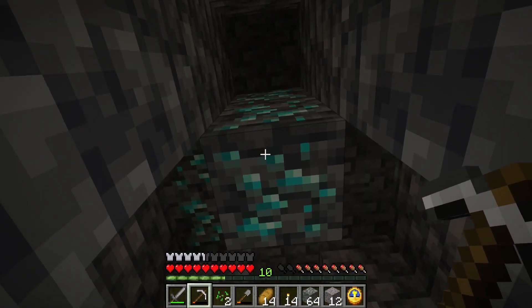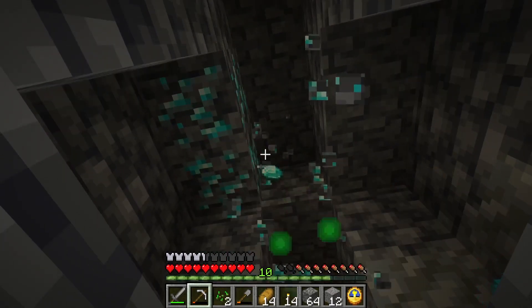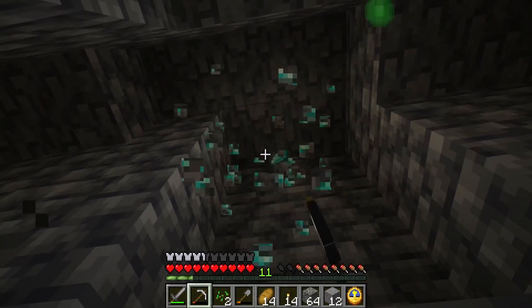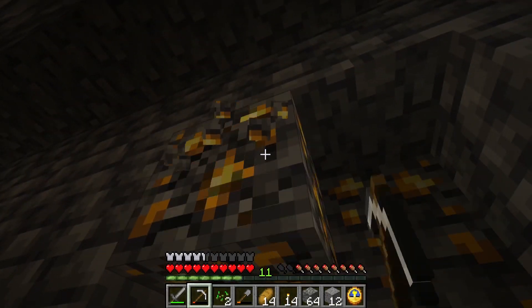We got some diamonds here too, so that's cool. That means we're gonna have enough for a pickaxe and an enchantment table. This is great - we got ourselves five diamonds plus the two we have upstairs. Might as well get this gold too.